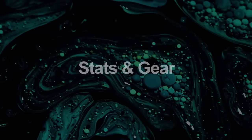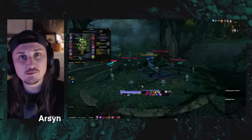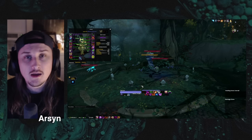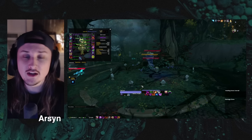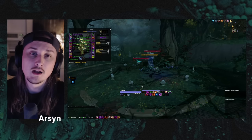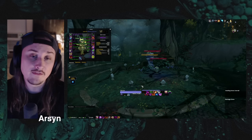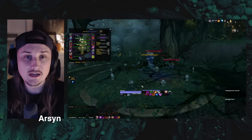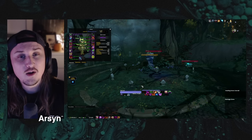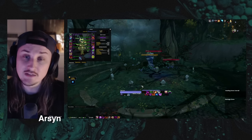A quick disclaimer: item level is almost always better, especially if it gives main stat. Definitely take those upgrades. Be sure to sim your character for more precise info. For stats, we want Haste and Mastery for everything — if you're crafting anything or picking up loot, Haste/Mastery as much as we can possibly get. That said, we are starting to get into potential diminishing returns territory, specifically for Haste.